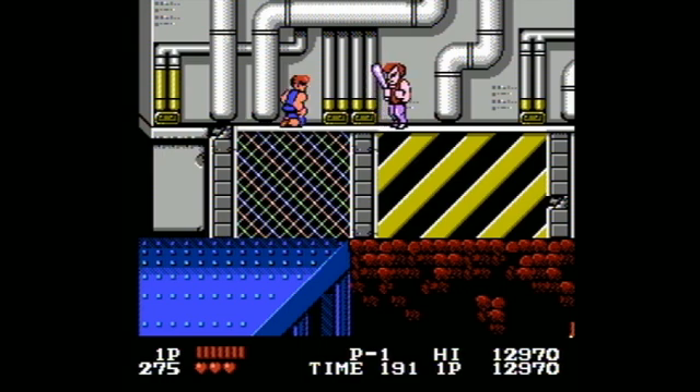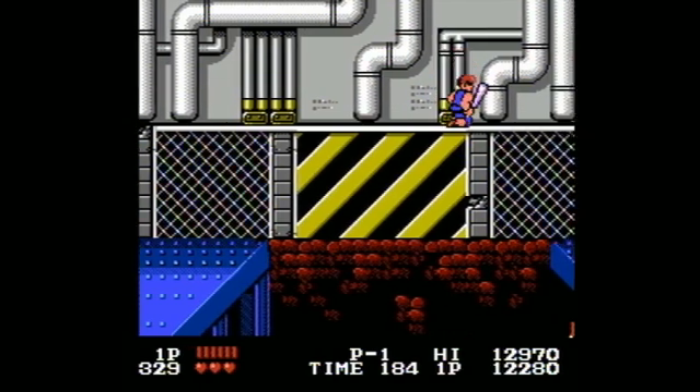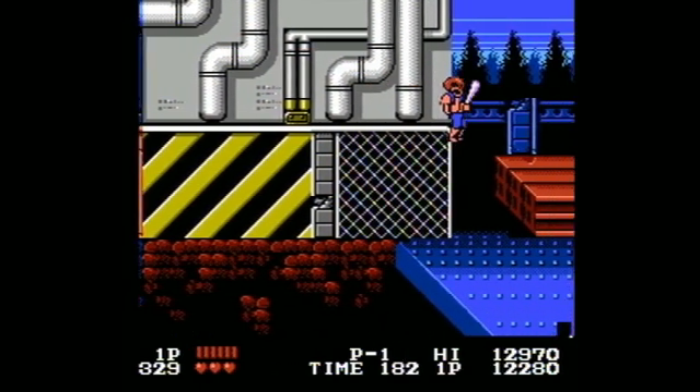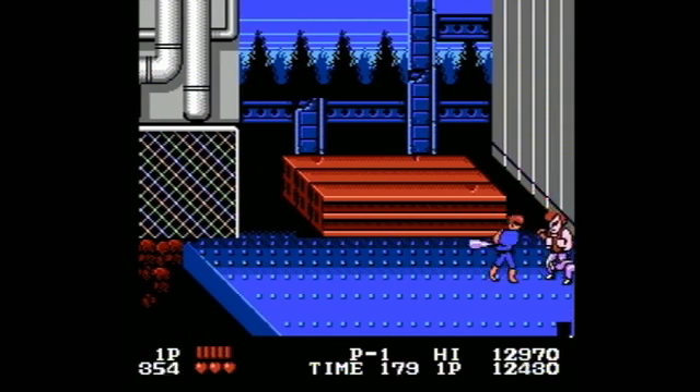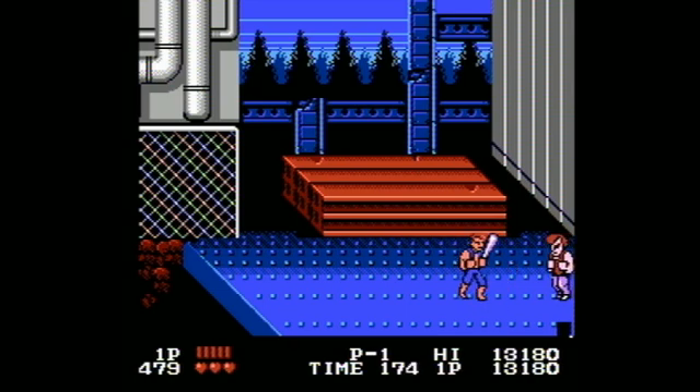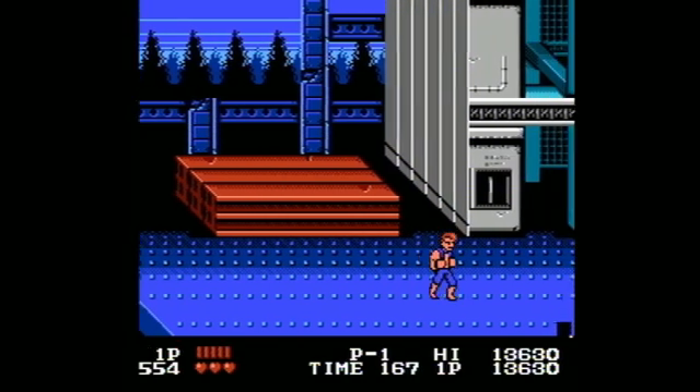Select button: one player versus two player mode. A to punch, B to kick, A and B simultaneously to jump. For a diagonal jump kick, press the control pad diagonally. Low kick: B while squatting. Uppercut: A while the enemy is squatting.